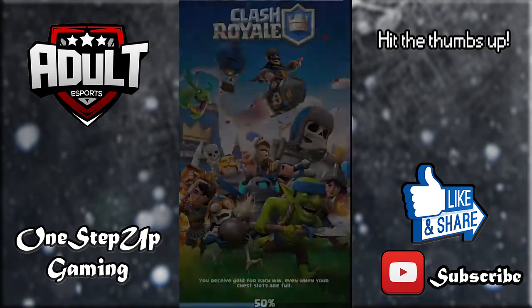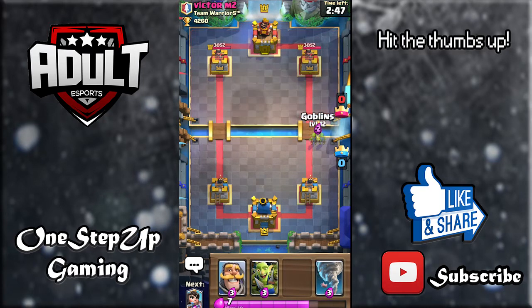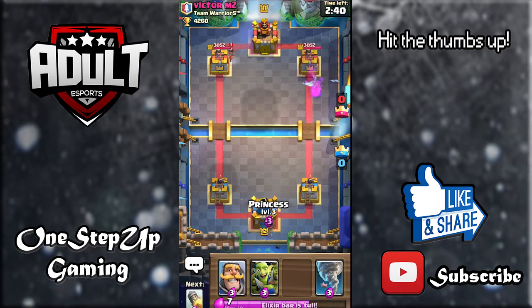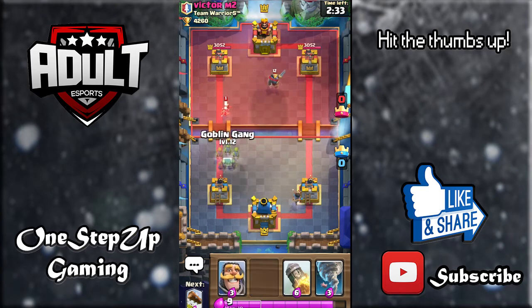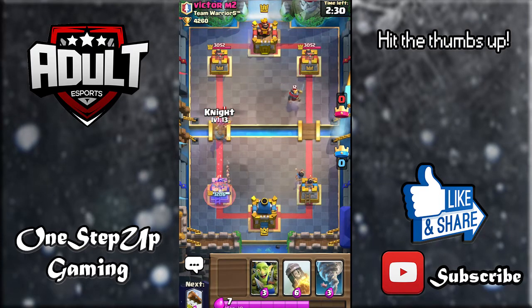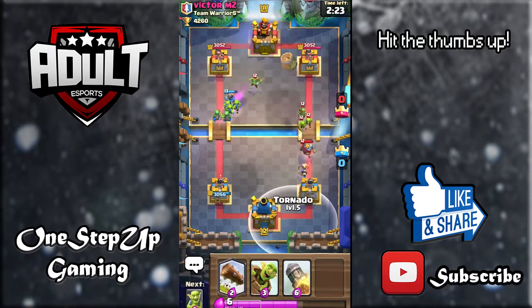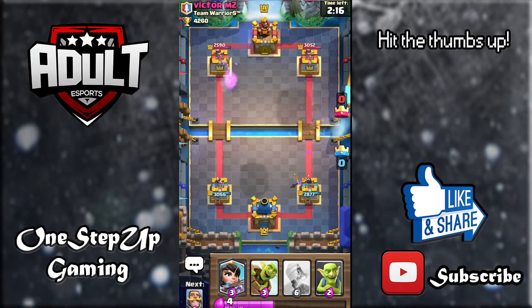We're playing Victor M2 from Team Warriors Trademark. He's beginning the game with a laugh — let's give him a good luck. We're going to go goblins again. It looks like he's playing spellbait as well. Let's play it in the opposite lane because if he played a princess right here his princess is going to shoot the tower too, so we don't want that. I'm going to play knight here and back it up with the goblin gang. Let's activate that and then log it. I misplaced so badly — it didn't even activate the king tower.